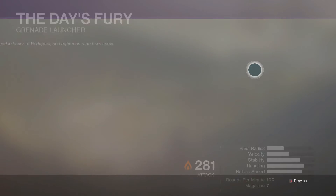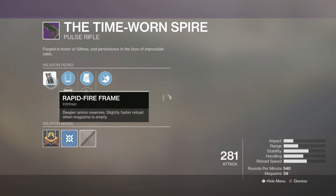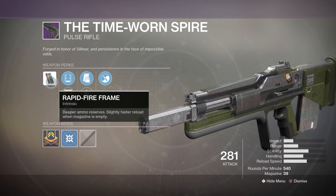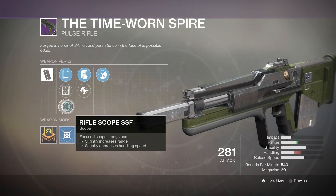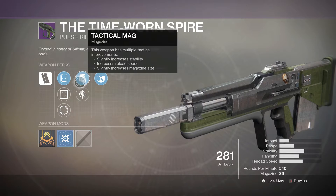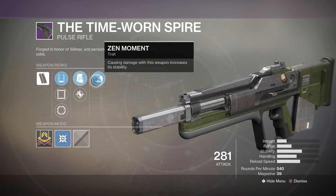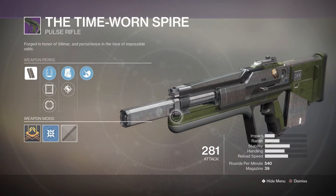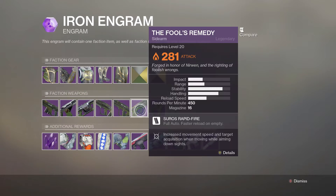Next is the pulse rifle — rapid-fire frame with deeper ammo reserves and slightly faster reload when the magazine is empty. Scope options include Hitmark IS, Rifle Scope SSF, and a Micro option. Tactical Mag increases stability and reload speed, and Accurized Rounds increases range. Zen Moment causes damage with this weapon to increase its stability, which is pretty nice.